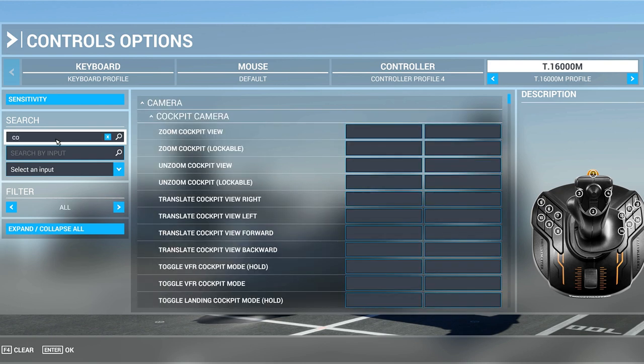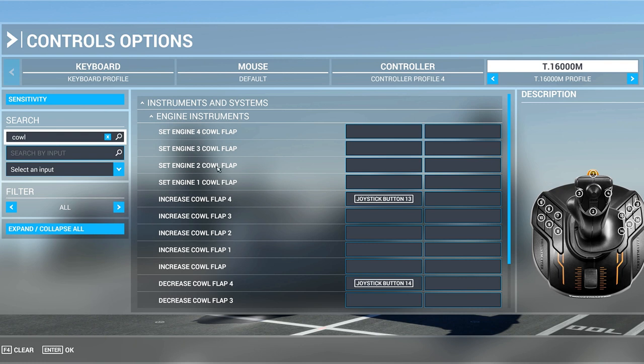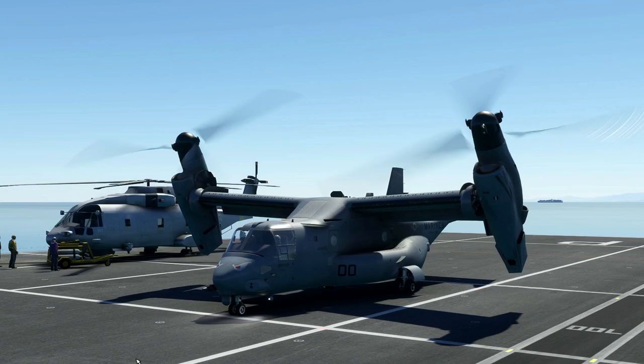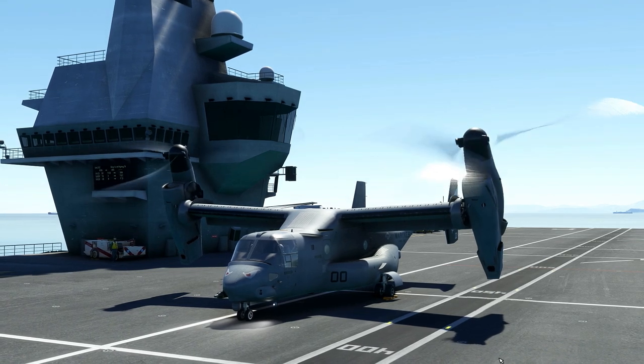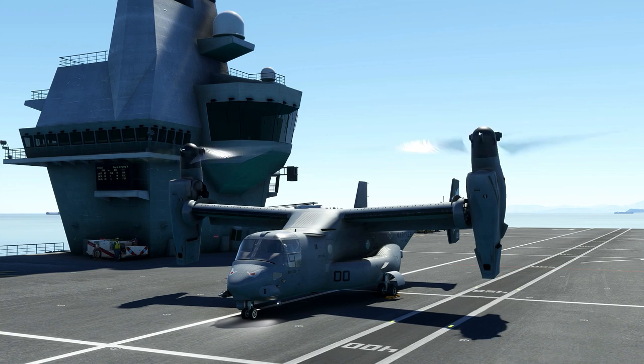As you can see, you have to map 'increase cull flap' or 'decrease cull flap'. I've done it with buttons 13 and 14, which makes it easier. I'm going to show you how it works.